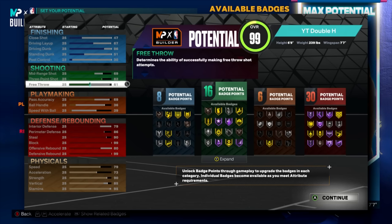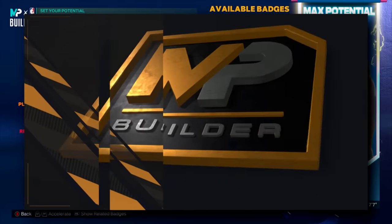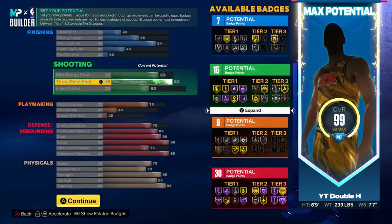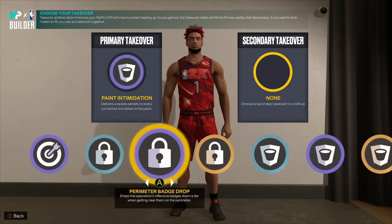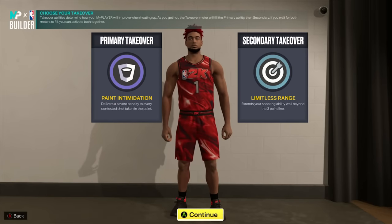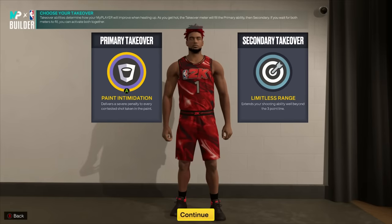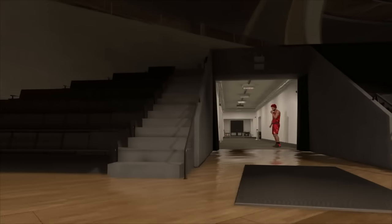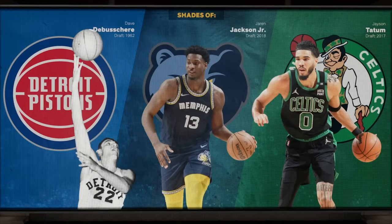On current gen, the biggest difference is we get an 86 dunk for better contact dunk animations, and an extra finishing badge. Pass accuracy is lower — a 69 is sufficient since there are no passing styles on current gen — giving a couple fewer playmaking badges. Defensive badge count is about the same with a slightly better offensive rebound. For takeovers, I recommend paint intimidation and maybe see the future, or limitless range if you want to shoot better. It unlocks basically every takeover: glass, rim, lock, sharp.